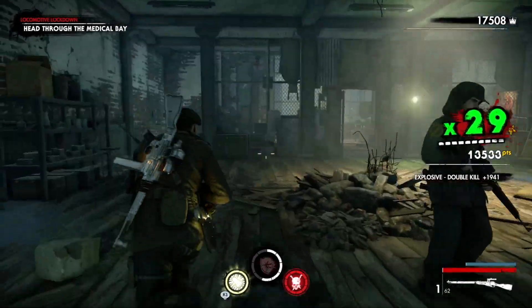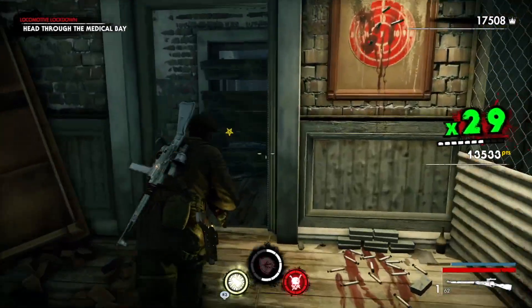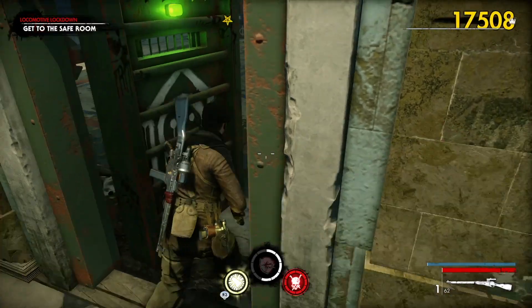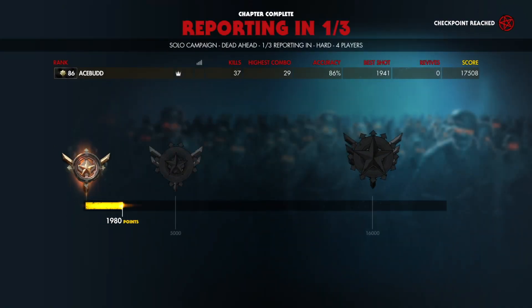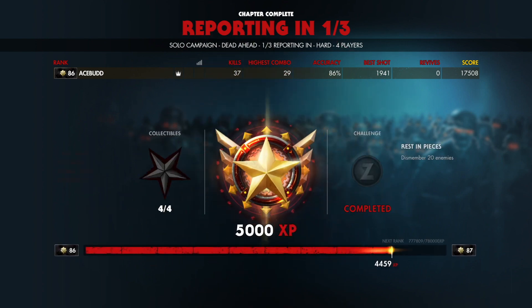I've got my 20 dismemberments there - they come up on the left-hand side of the screen. I've also got 16,000 points, which is enough to get the gold, which is 5,000 XP, plus the extra 1,250 XP just for completing that challenge. So you'll see on the screen it says 5,000 XP, but if you look at the actual red bar, I've got 6,250 XP.